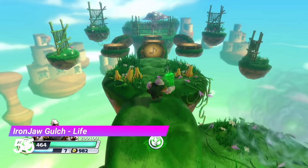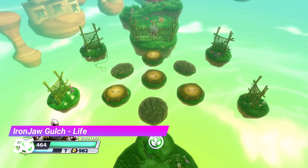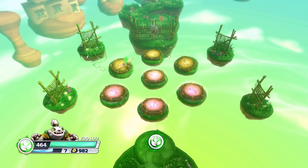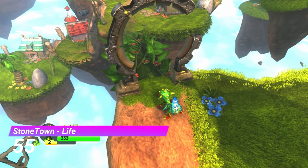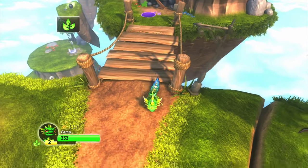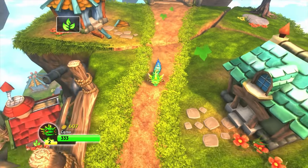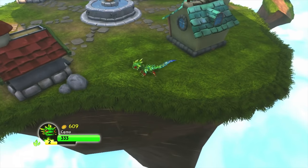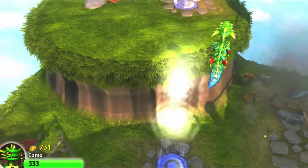The Life Gate from Iron Jaw Gulch takes a mechanic from the main level and puts a fun spin on it. I remember this gate being incredibly frustrating, but I had much more fun this time around. At number 55 we have the Stone Town Life Gate. Ever wonder why that level's called Stone Town? Well, this is why — this gate actually has you exploring the Stone Town, which is really neat. You can also blow up the houses too — that's a bonus.